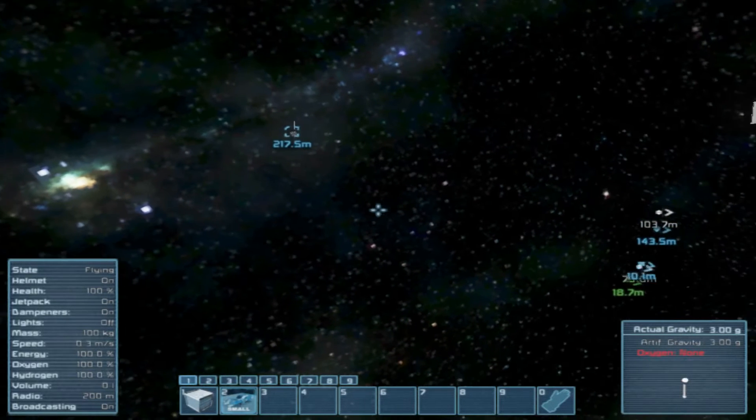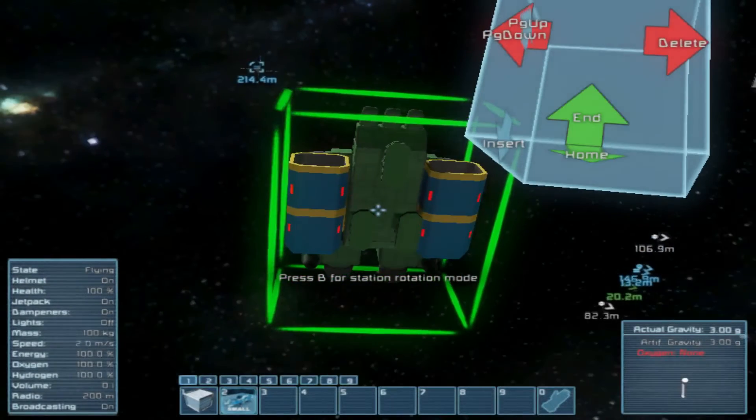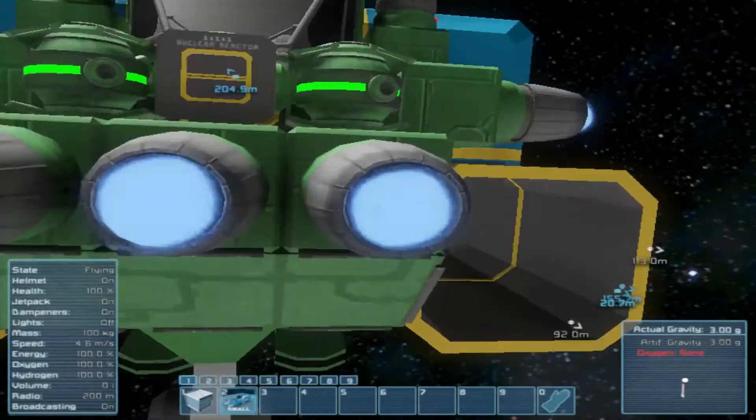The Hulk — we actually have one in our survival series, some of you may actually recognize it. It's a ship, and all that's been done is the tools have been stripped off.